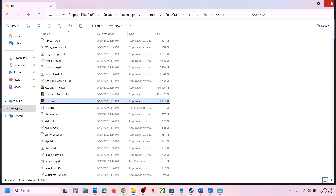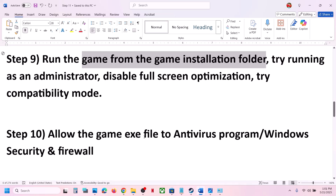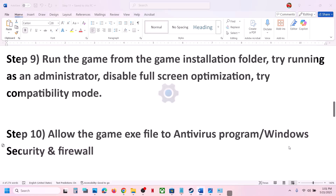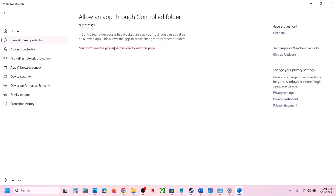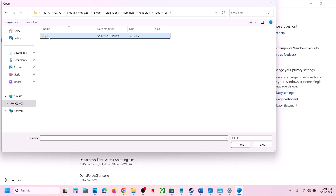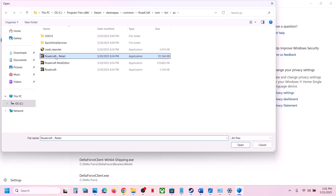If putting a check on all those boxes still doesn't work, uncheck them, hit Apply, click OK, and follow the next step. The next step is to allow the game EXE file through your antivirus. If you have a third-party antivirus like Avast, Norton, Bitdefender, or McAfee, allow the game EXE file. For Windows Security, go to Settings > Privacy & Security > Windows Security > Virus & Threat Protection. Scroll down, click 'Manage ransomware protection', then 'Allow an app through Controlled Folder Access', click Yes, click Add, browse to the game installation folder, and select the game EXE file.